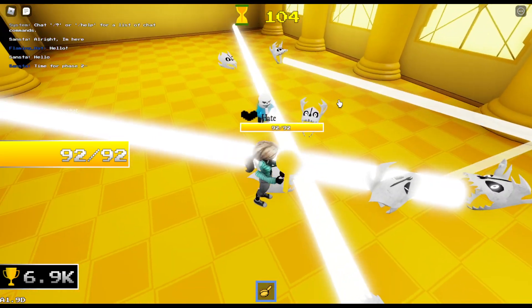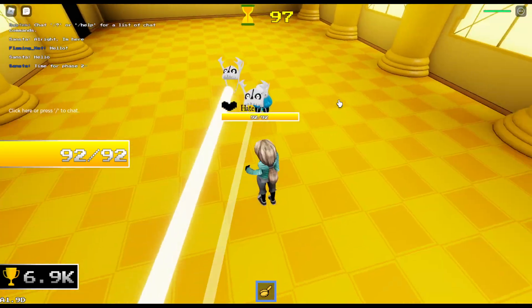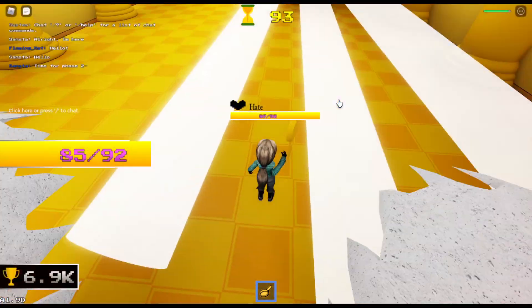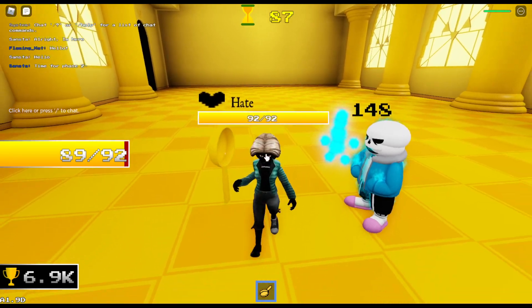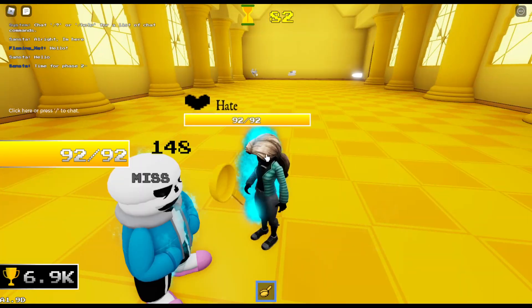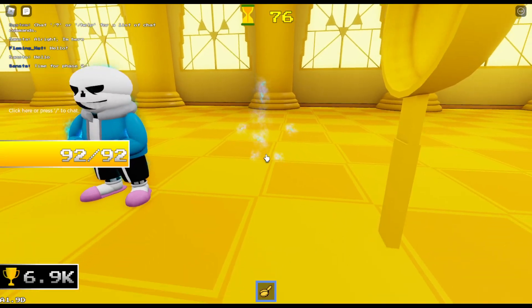Blasters just appear everywhere! That could probably hurt someone if classic did damage — unfortunately Adrian forgot to make classic deal damage. Triple massive blasters, a lot of blasters I'm seeing. Let's move on to the final attack.